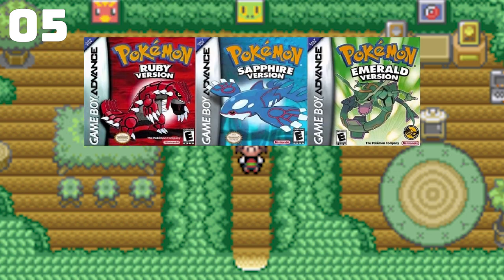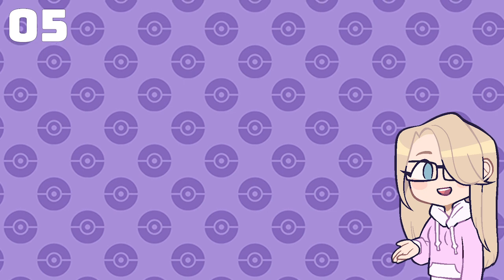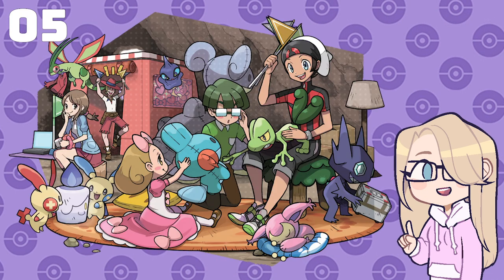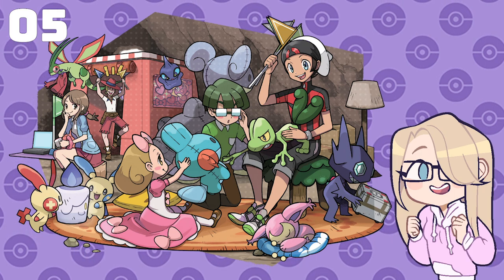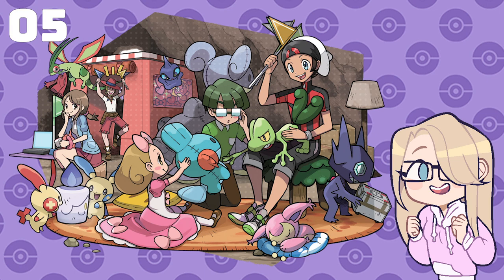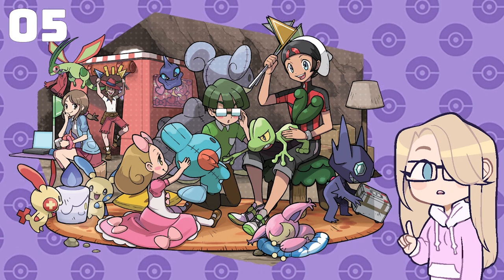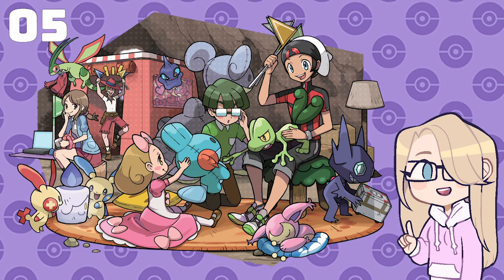Number 5: Secret Bases in Pokemon Ruby, Sapphire, and Emerald. The Secret Base feature is quite beloved in the Pokemon community, and I can definitely see why. You basically get to make your own house and buy furniture and decorations for it. It's a very cute feature that I love, and I'm glad they kept it in the Hoenn remakes. I think it still could have been bigger and better, but it's still great enough to make it into the top 5.